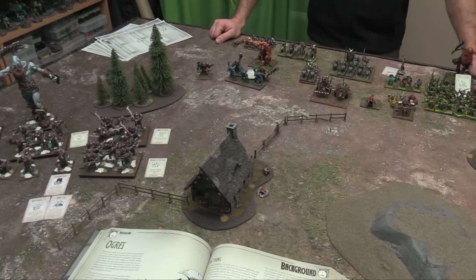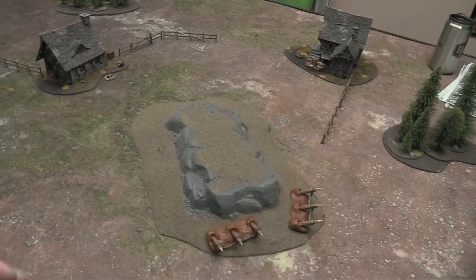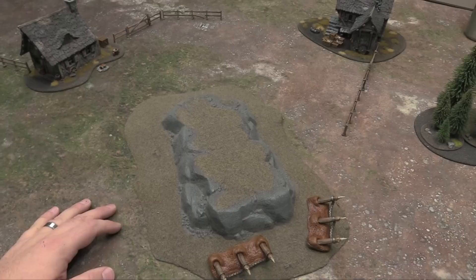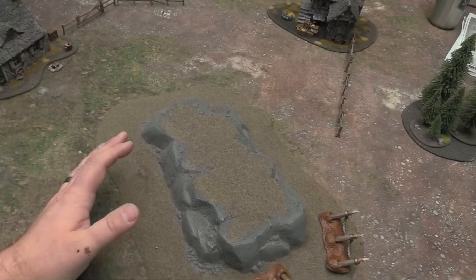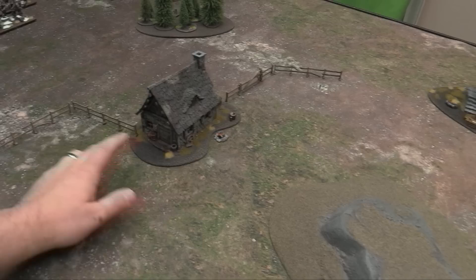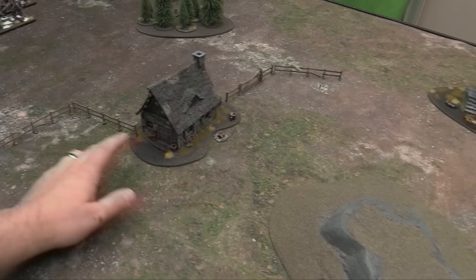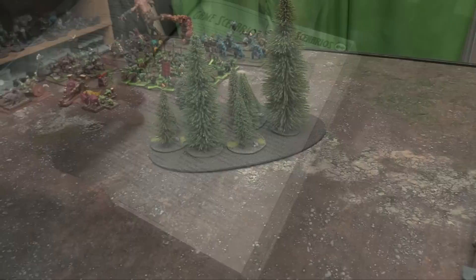Now we pick a mission and set the table. Terrain in Kings of War is pretty simple — the only thing you usually can't do is march through it. Hills add height to your unit — if you're height three and on a three-inch hill, you're effectively height six for line of sight, but you have to be at least half on it to count. Obstacles can be moved through freely but you can't march across them; you can charge across them but become hindered — minus one to hit and lose Thunderous Charge. Woods block line of sight, give minus one to hit if you're inside, and you can't march through them.